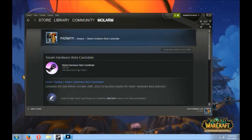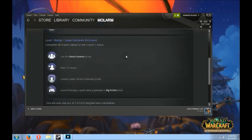Hello there everybody, Myeth here. I unlocked the Steam Hardware Beta Candidate on my Steam account. This is my Steam account - if you want to friend me on Steam, go right ahead. But in order to do this you need to join the Steam Universe group, make 10 friends - that might be hard for some of you - and create a public Steam community profile, and launch and play a game using the gamepad in Big Picture mode.